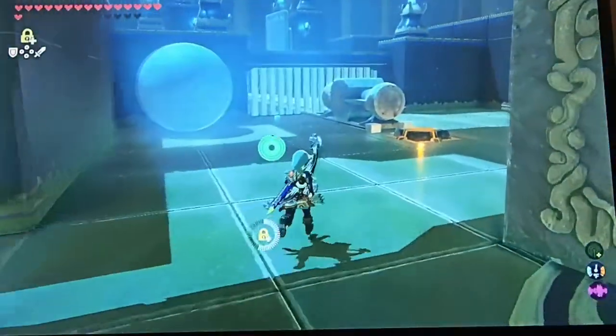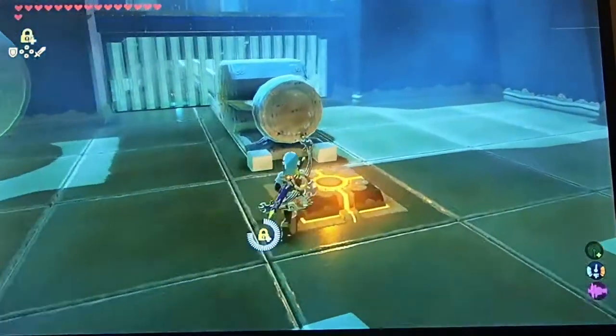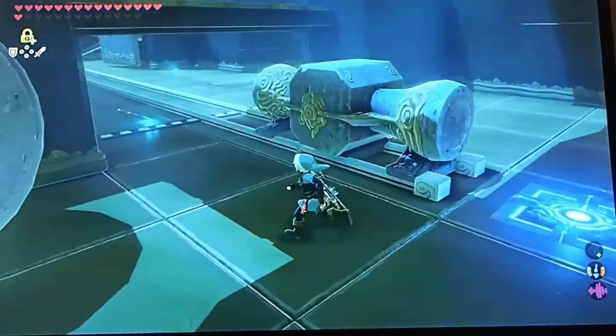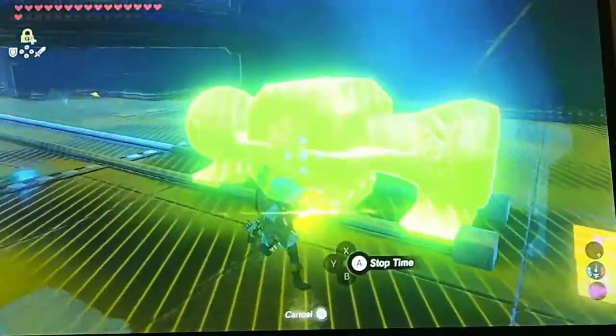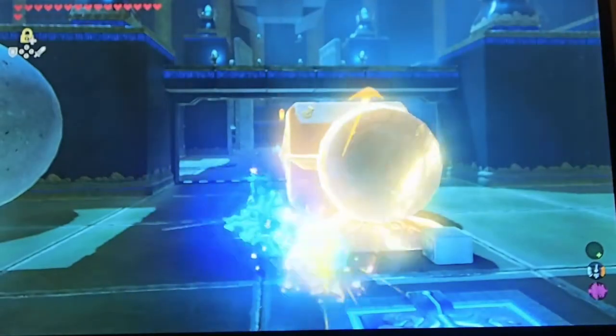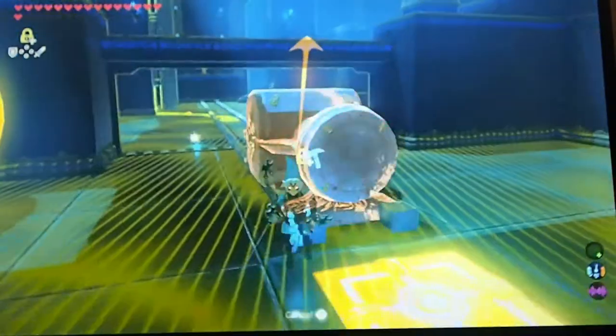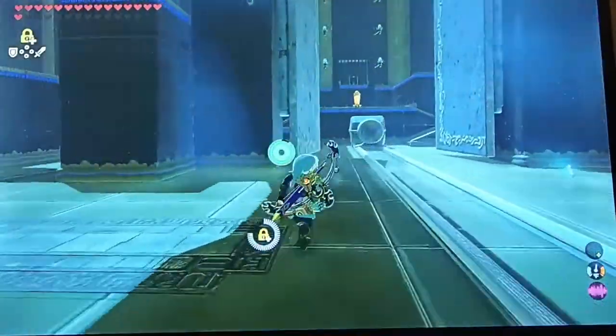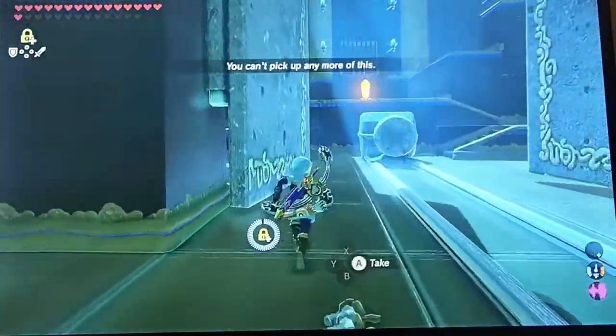Then you use Stasis to keep that platform still so it doesn't rotate and lose your ball. Pretty much you do this — you stasis this thing, max pelt here. Wind up the energy and you hit it. It breaks a hole down and you're like, that's amazing. And now you open this door.